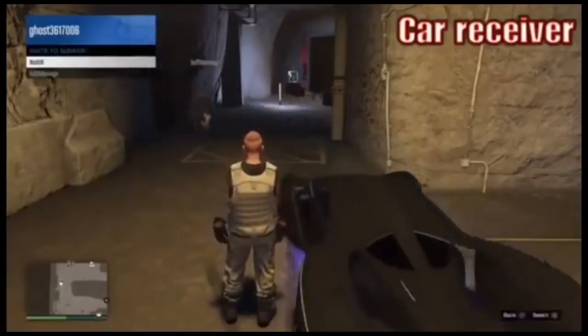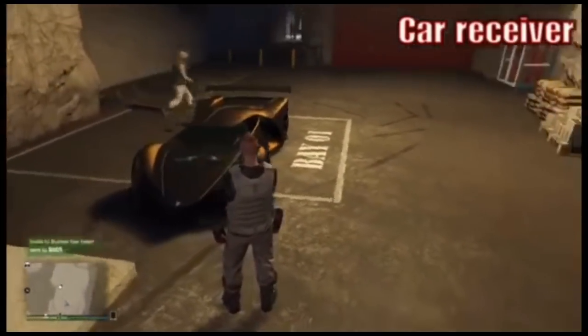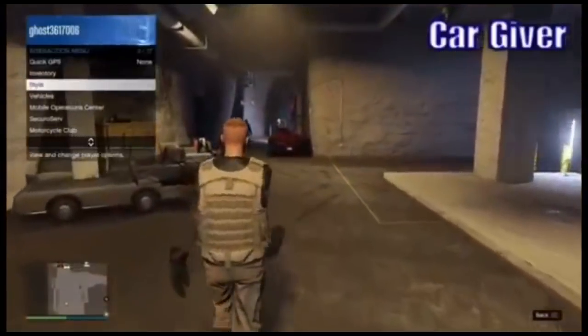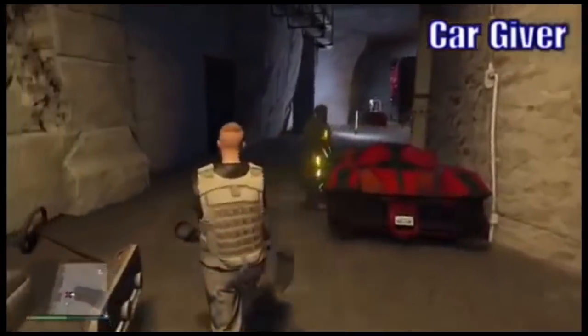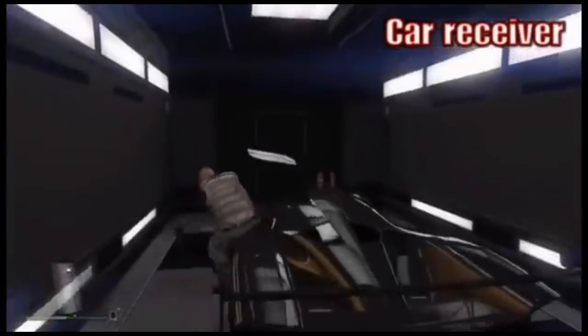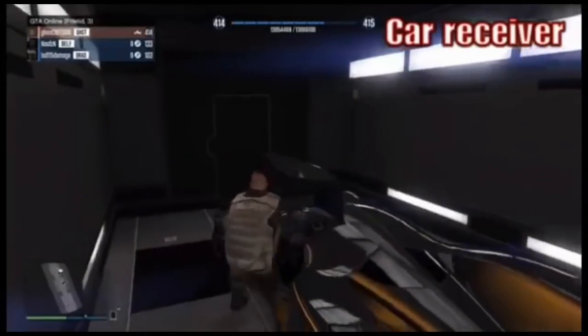Once the person receiving the card sees it in his bunker, he's gonna invite his friend over to his bunker once again. Once the card giver gets inside the bunker, he's gonna open his interaction menu, go to vehicles, set it to crew, back out, go back to it and set it to everybody. Once he does that, the person receiving the card will now be able to get inside of the vehicle. Drive it over to the back of the door and if done correctly you're gonna glitch inside of your MOC. Once inside, hold down on the D-pad and switch over to a story mode character, then decline the alert, and simply drive outside. Once you drive outside, you now own your friend's vehicle.